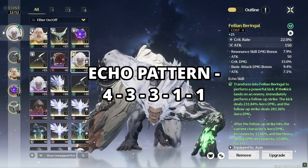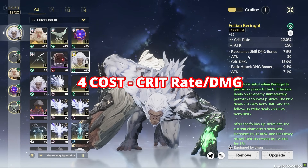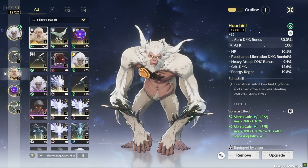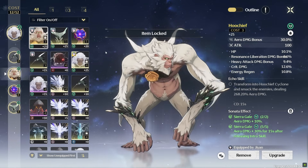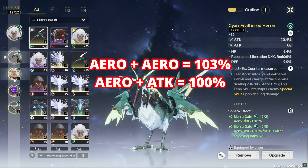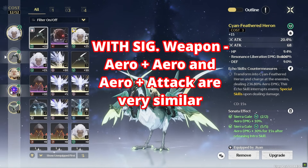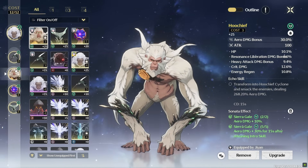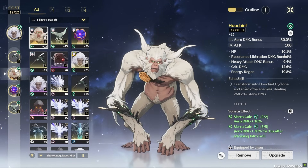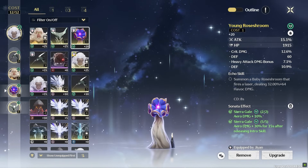Your best echo pattern should be one 4-cost echo, two 3-cost echoes, and two 1-cost echoes. On the 4-cost echo, you want either crit rate or crit damage — I prefer crit rate here as it's difficult to obtain in this game. On 3-cost echoes, go for Aero damage bonus. Using one Aero damage and one attack piece isn't far behind double Aero pieces. With his signature weapon, Burden Summit, Aero plus attack gives similar damage output — so just use pieces with better substats. Energy recharge on one of your 3-cost echoes is also viable to meet Jian's energy requirements. On 1-cost echoes, go for attack percent.